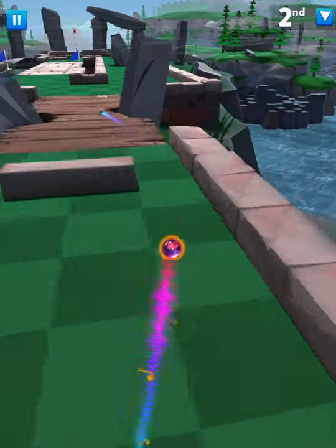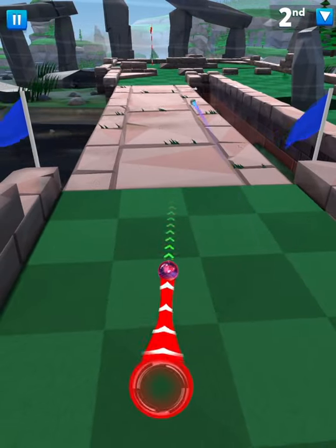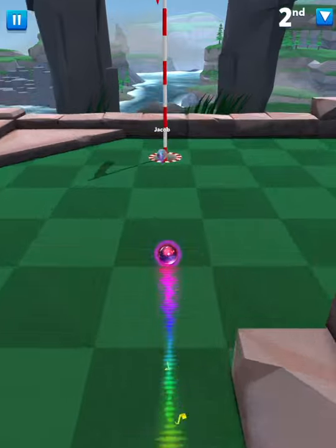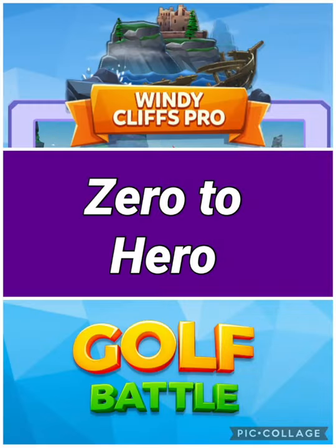This one is a soft orange off the right side, brings you in here basically the same. Just make sure you angle it over to the right enough so you don't get stuck behind the bricks, and you should get towards the hole for a two.